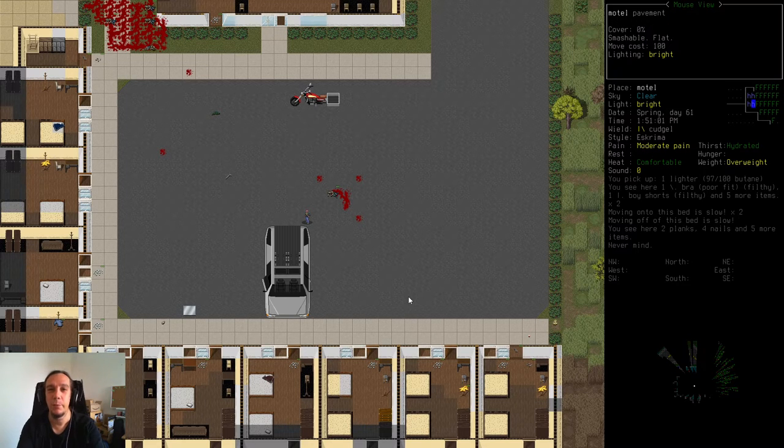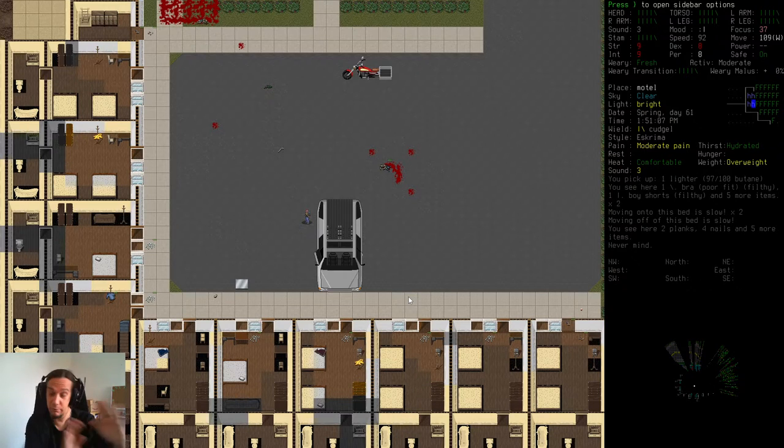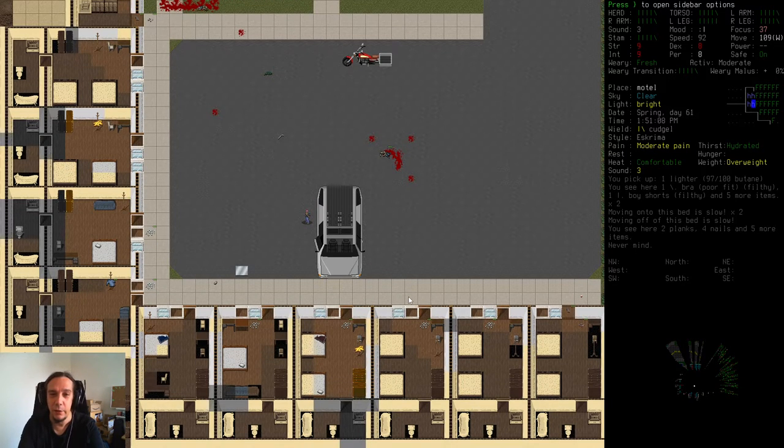Hey there friends and welcome back to episode 4 of my CDDA tutorial series. I'm Icon and today we're going to cover vehicle basics. What I'm trying to achieve today is understanding how to find out whether or not a car is drivable, and how to check out vehicles and drive them. In future episodes we'll also cover the construct-your-own-car topic, but for today we're just finding out whether a car drives and how to drive it.